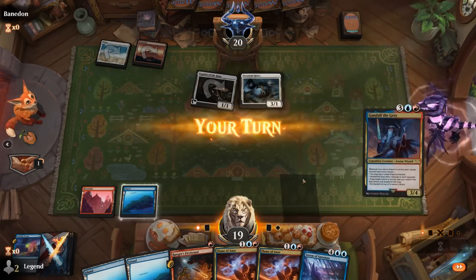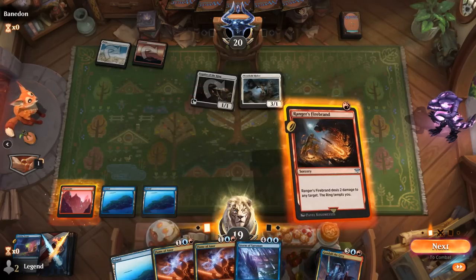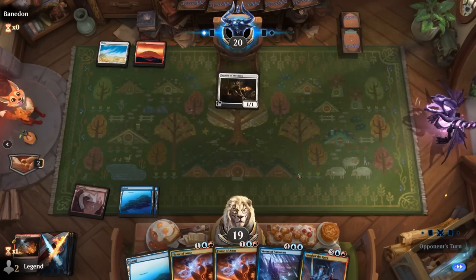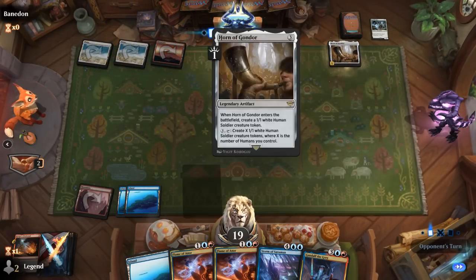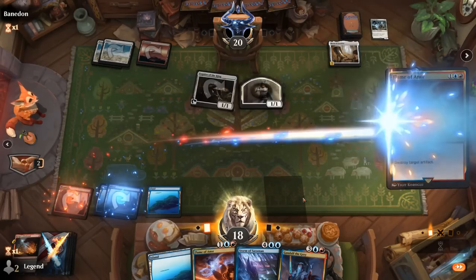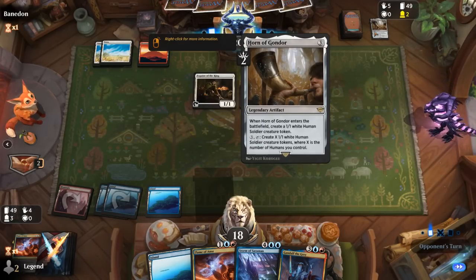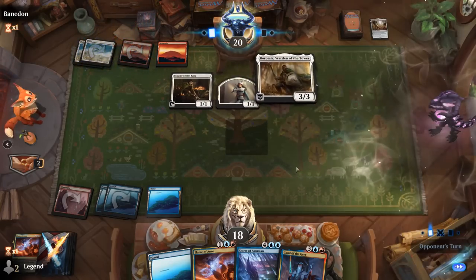Then next turn maybe draw two with Flame to keep hitting land drops. The opponent plays Horn of Gondor — we'll probably have to blow that up with Flame before it gets out of hand. When building this deck I definitely had Horn of Gondor in mind as a big threat — luckily we have main deck artifact removal. Boromir can protect the team, but hopefully they can't answer Gandalf. Next turn Flame could be quite spicy.